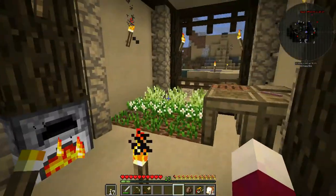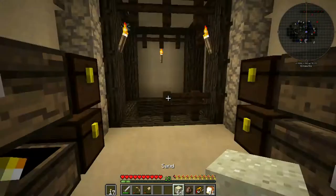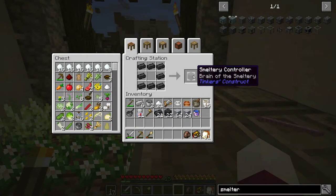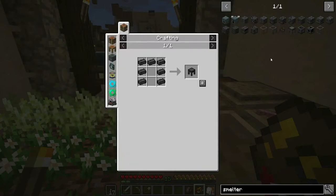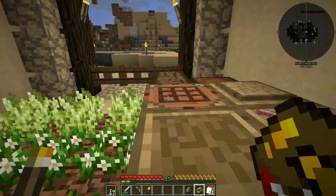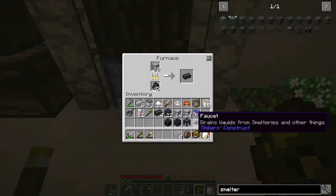We should have enough bricks now to make all the stuff we need for the smeltery. We're going to need some glass - sand is in here, we have a lot of sand, and we have an open furnace. Looking at the smeltery recipes, the controller recipe hasn't changed, we need a tank - but we don't have our glass yet - the faucet recipe hasn't changed, the casting table hasn't changed. We're short on bricks though. Let's make one more and we just need one piece of glass and eight more bricks.